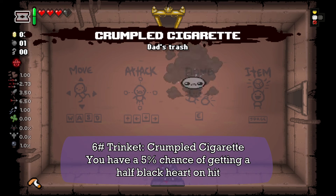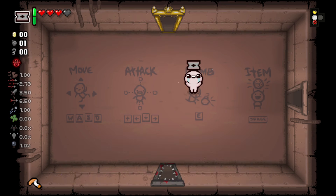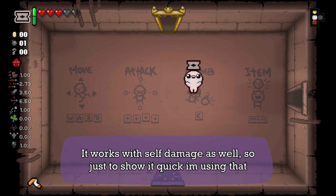Next we have the Crumble Cigarette. You have a 100% chance of getting your Black Heart on hit. It works with 10 damage as well, so you have to be quick about it.